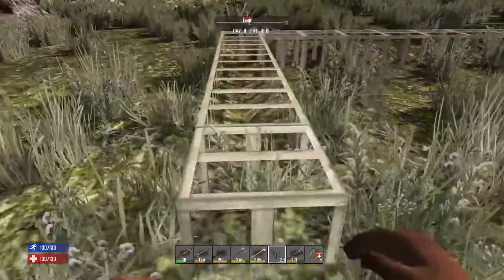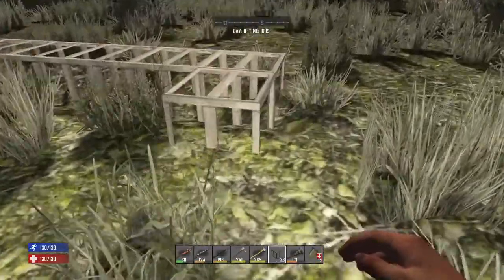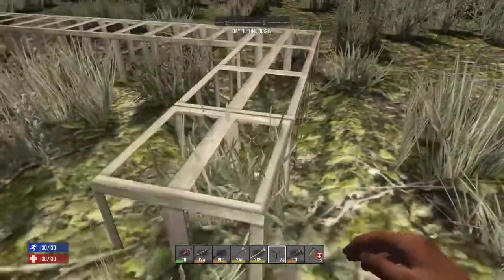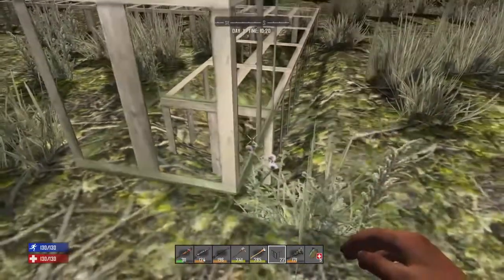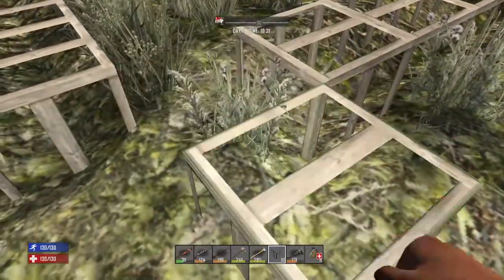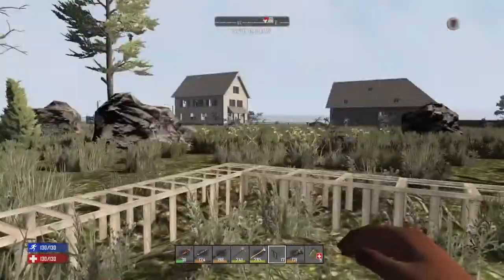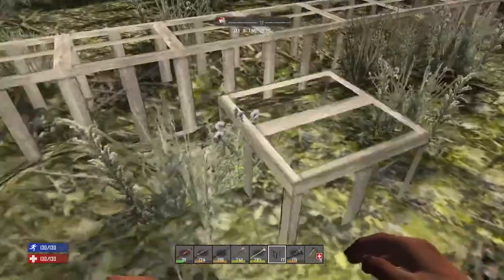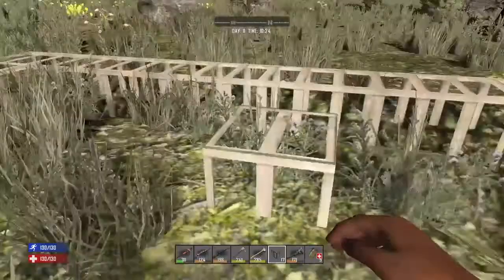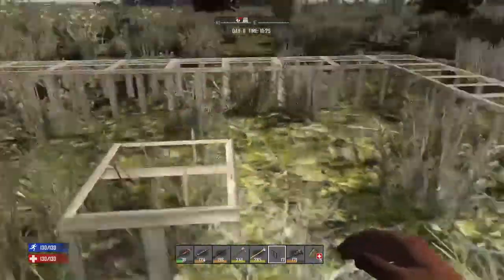I'll dig one down and then use rebar frames to at least get the foundation. I do have some pillar 50s. I should have taken up all these little weeds. All right, that's a good start — now it's flat and I can dig one down. I'm going to build a little structure in the middle.